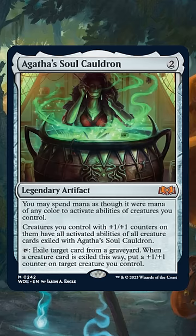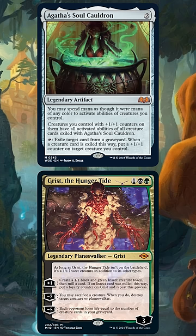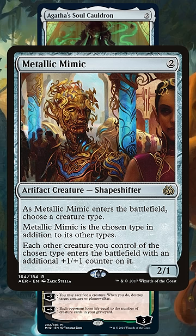This interacts in a hilarious way with Grist, the Hunger Tide, a planeswalker that's technically a creature in our graveyard. So here's the plan: exile Grist to Agatha's Soul Cauldron and play something like Metallic Mimic set to Insect to put plus one plus one counters on our creatures as they enter play.